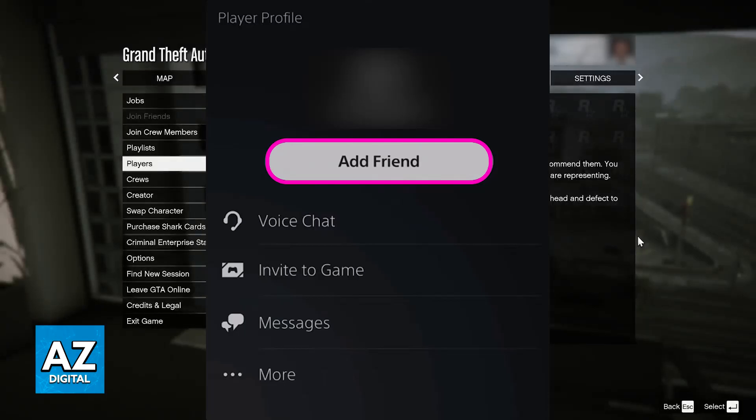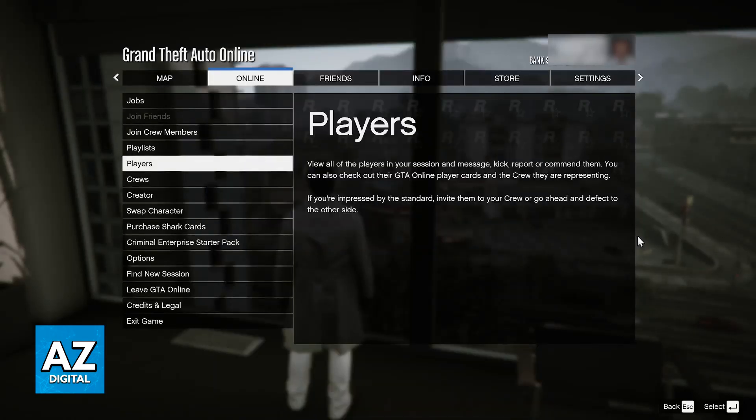Once you search for their name and you send them a friend request, they will be able to accept. And the next time one of you two joins a session, you can just go over, select their name on your friends list, and then join the same session as them. As long as both of you are on the same session, you will be able to find them under the Players tab, and send a friend request, an invite, and play together.